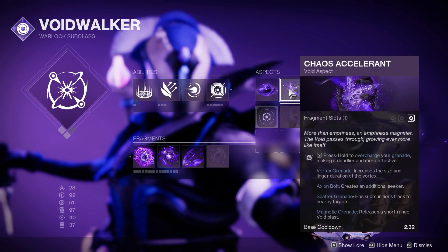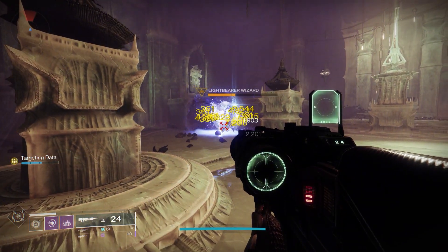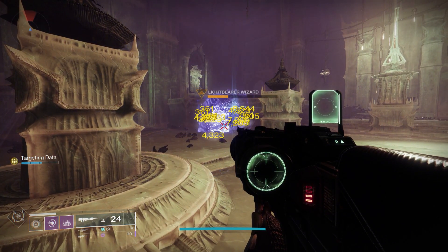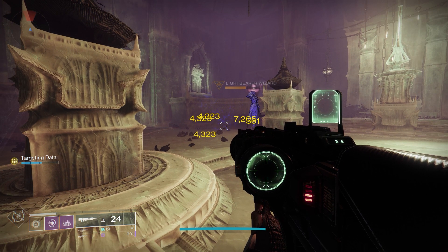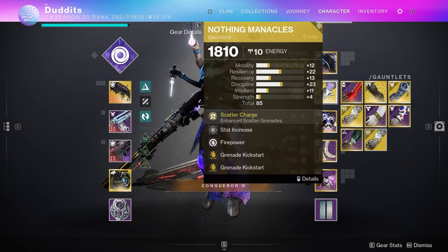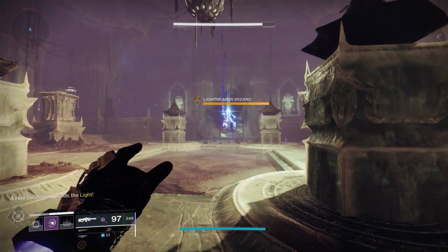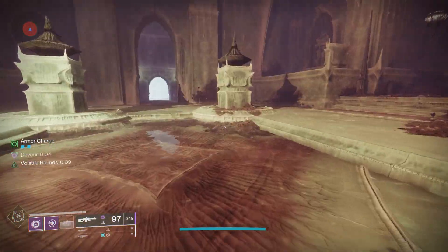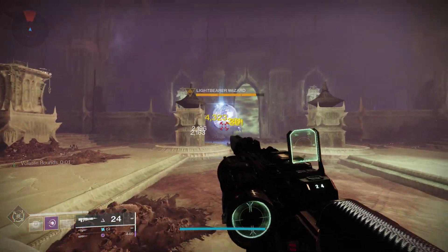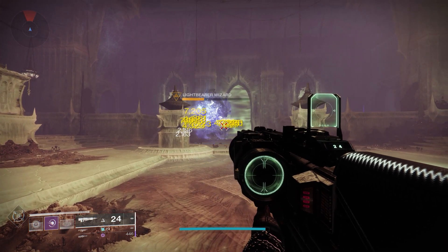In this clip I'm running Chaos Accelerant without Nothing Manacles, and I'll show you the numbers — they're doing four thousand, seven thousand, something like that. Fours, sixes, sevens, a couple of three hundreds, and you've got the weakening effect from Echo of Undermining. Now in the next clip I've got Nothing Manacles on, and on my aspects and fragments I do not have Chaos Accelerant. You don't need to charge it — you'll see fours, sixes, and sevens, exactly the same numbers as with Chaos Accelerant, except I'm not running it. You can slow this down and replay it — that proves there is absolutely no need to run Chaos Accelerant on Nothing Manacles.